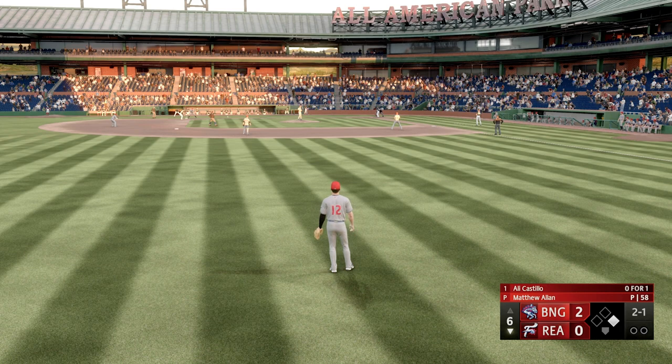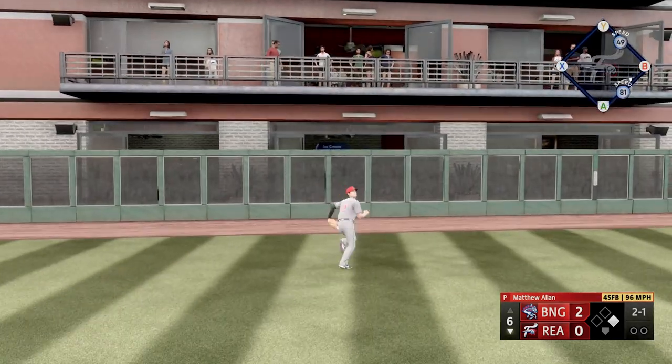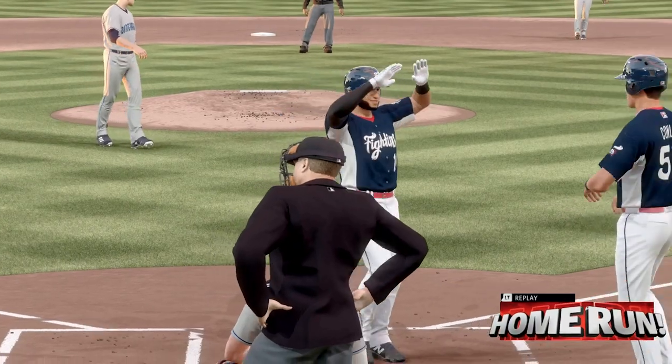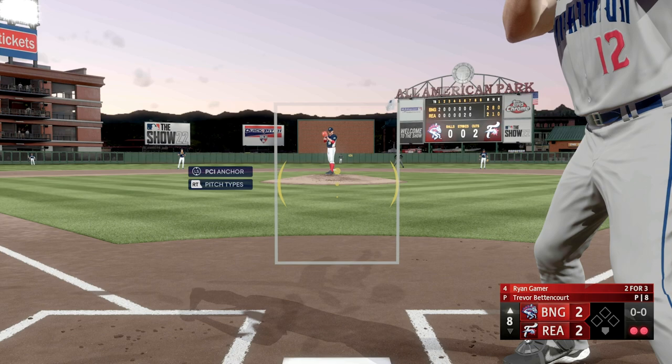Bottom of the sixth, we're up two to zero, runner on first, no outs — runs pretty well. Nothing Ryan can do there, hit well, way back there — just wanted to get fancy, it looked cool to jump up for that one. Oh, it's a tie game — top of the eighth, two outs, with one swing.